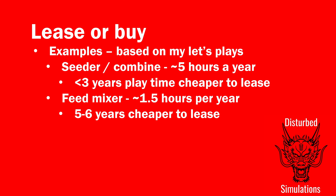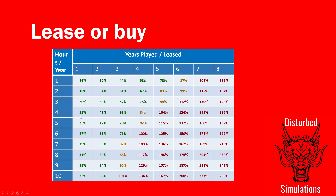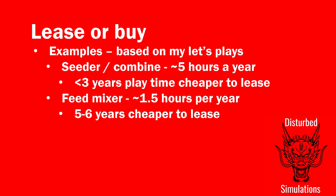Something like a mixer wagon - numbers taken from my Calmston let's play - you'd want to keep it because you use it often, but only for a very short amount of time each use. A trailer might be another good example. In that case, where you're only using it for a small number of hours, unless you're playing for a really long time it's cheaper to lease it, particularly if it's something you don't need to change the configuration of. A straw blower is another good example.